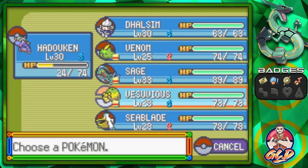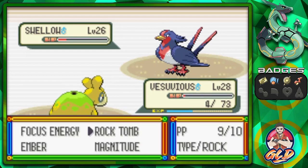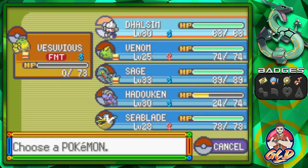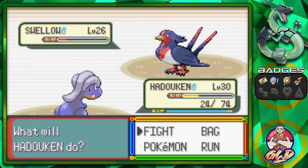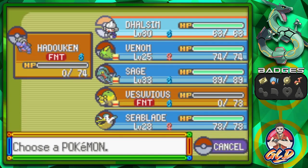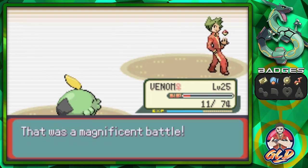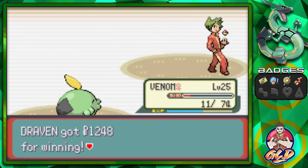We're going to have to switch out. Let's go with Vesuvius and Rock Tomb Attack — that lowers his speed a little bit. Obviously we're going to lose that match. And Headbutt again. And Sludge Attack. We win against Randall.